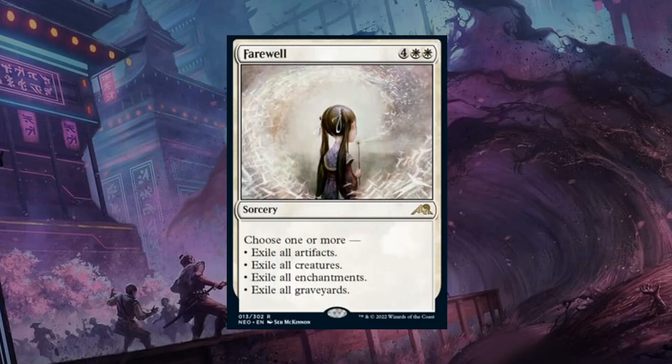Next is Farewell — a 6-mana rare sorcery. It's a powerful one, letting us choose one or more between exiling all artifacts, exiling all creatures, all enchantments, or all graveyards.